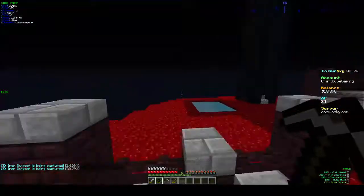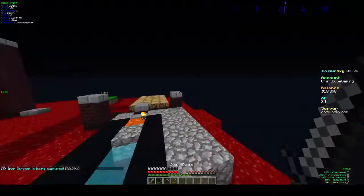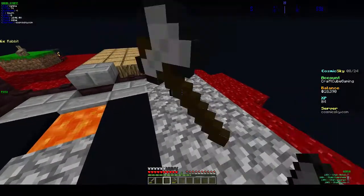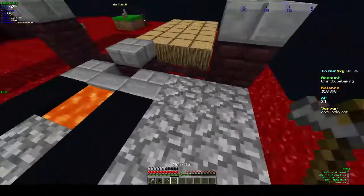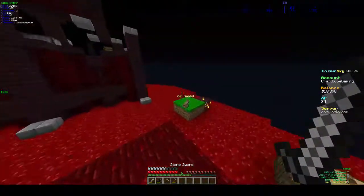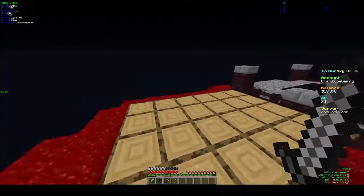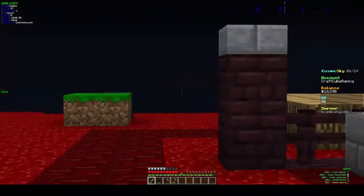So my texture pack — you've probably seen me using it. This is the sword — honestly it looks amazing. We've updated the pickaxe and the axe, not the hoe, so the hoe's gonna stay the same. But we've done all the armor and the slots. So much has just been done on this texture pack. I've been working on it — once I reach 20 subscribers, we'll be putting out another updated version.